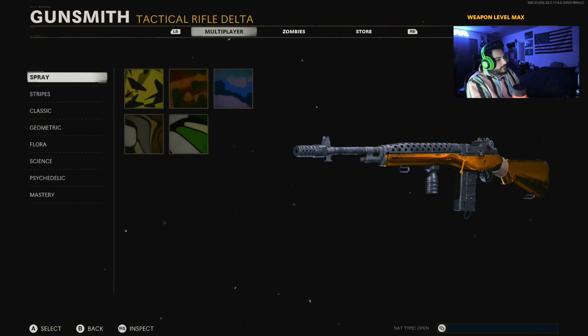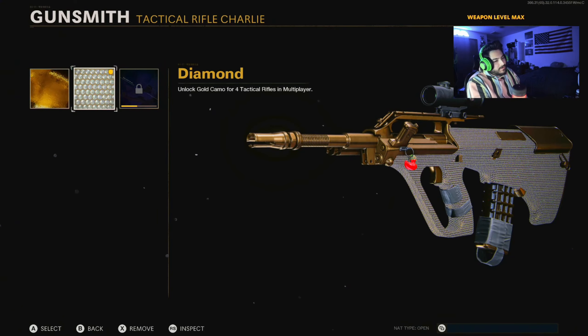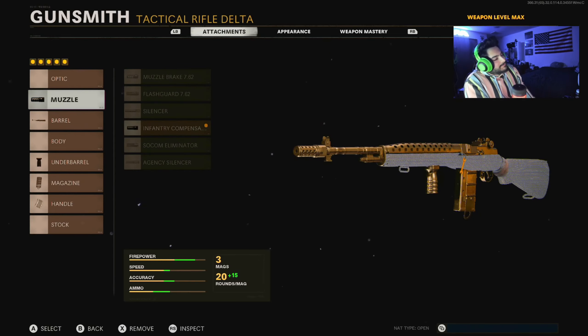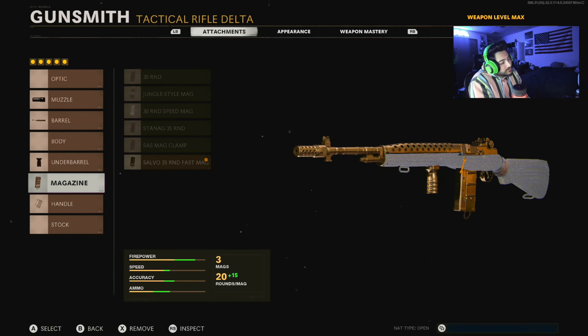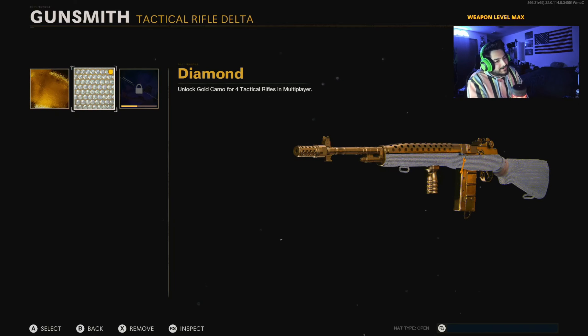I'm going to change all of them. That's gold on the DMR — we're going to change it to diamond. I kept all of these classes because I wanted to show what I used to unlock diamond. This is diamond on the M16, this is diamond on the AUG. For the DMR diamond class, the muzzle was the infantry compensator, 20.8 task force barrel, bruiser grip under barrel, 35 round fast mag, and SASR jungle grip handle. I'm really preferring diamond over gold because diamond covers the entire gun.